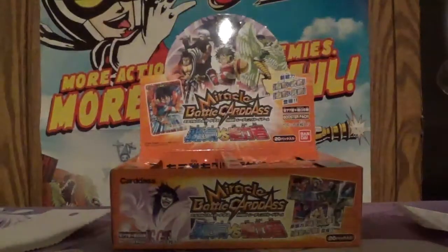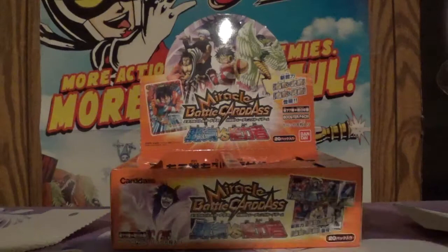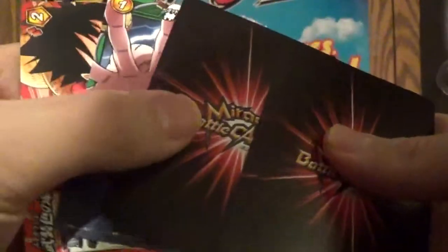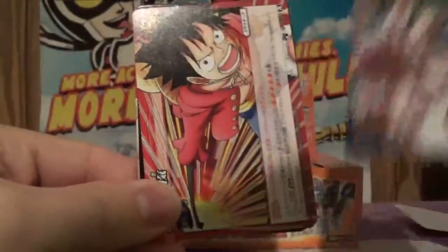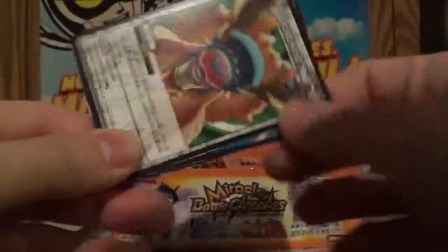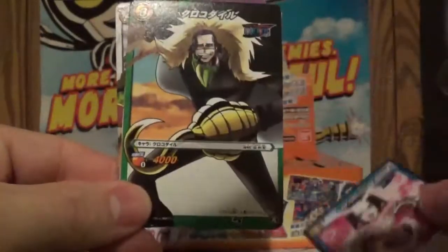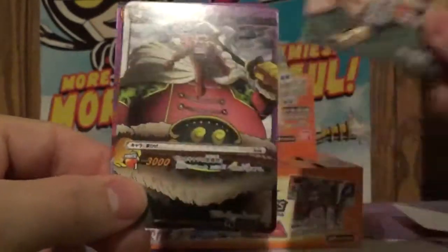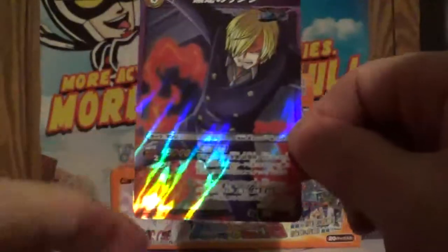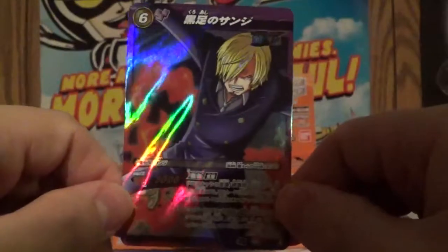Ooh, this pack feels lucky. Now I know the pack trick. We got Enel, we got Luffy — looks like he's getting ready to punch someone pretty hard. We got Chopper — Chopper's always cool. We got Boa. There's my man Crocodile, probably my favorite villain in One Piece so far. Zoro. And awesome — we got Sanji SR! I think the last time I got a box I wanted the Sanji SR and I got it, so this is pretty cool. Good way to start the box.